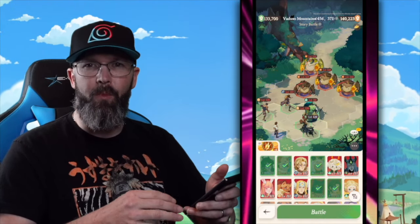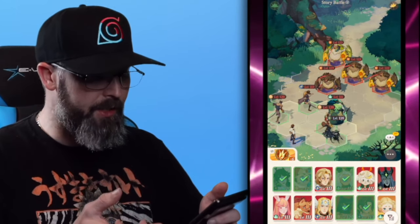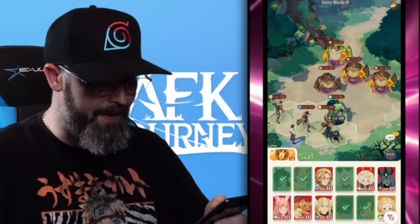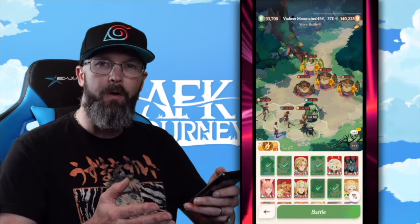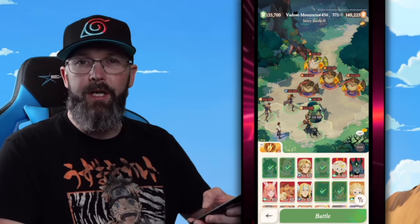If we click the battle button, things look kind of similar — there are more tiles and you can actually see which heroes and enemies are going to be attacking each other. The red marks are enemies targeting those heroes. If I move one out of the way, they all go for that hero and it's going to die pretty quick. Still pretty similar to Souls with your front row, mid row, and back row — just more rows overall.